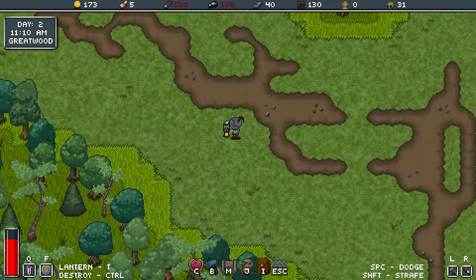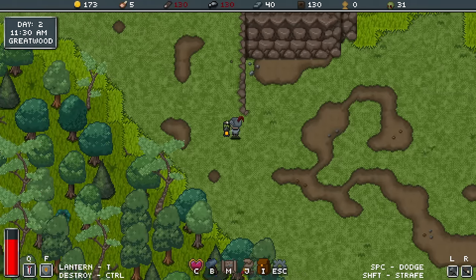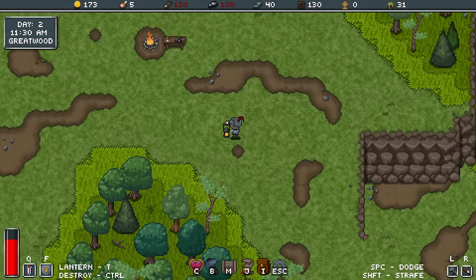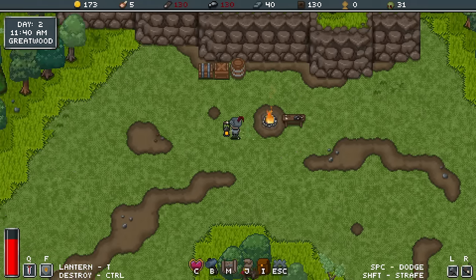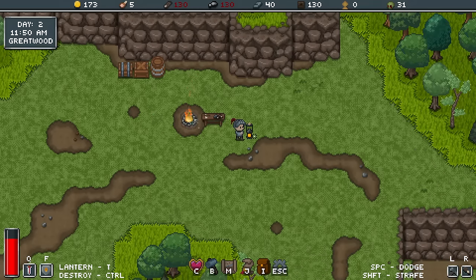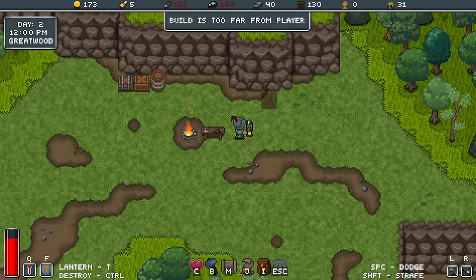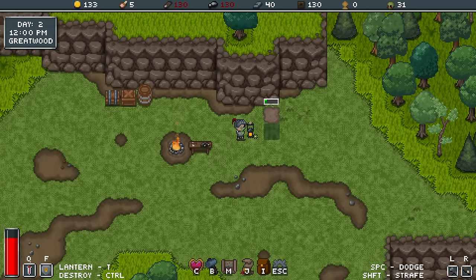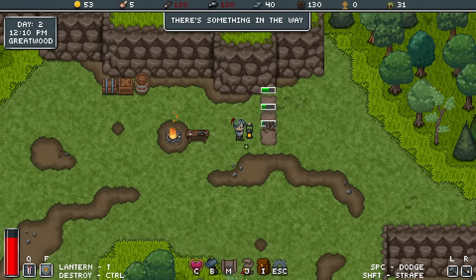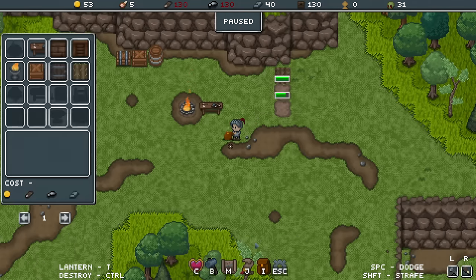My stone and wood are full, so I'll see if I can build a few things and just use up some of that. I might plant my garden now actually. When you're in the vicinity of your campfire, you slowly recover your health, which is nice. Three little food patches there — we'll see what that does for us.